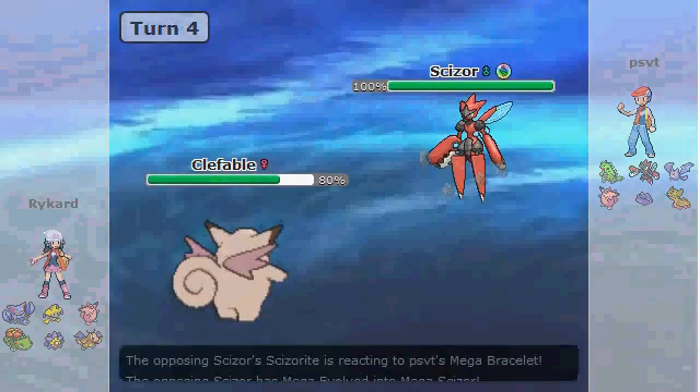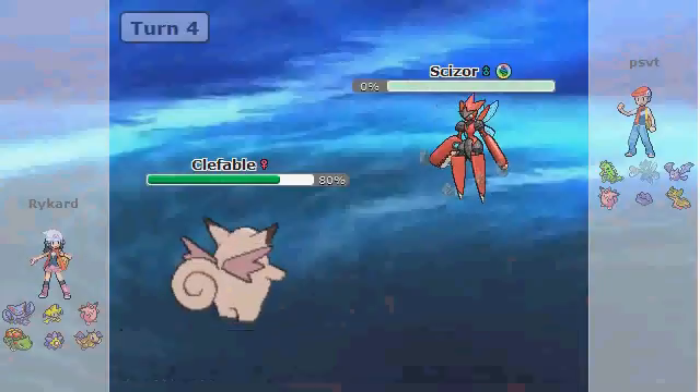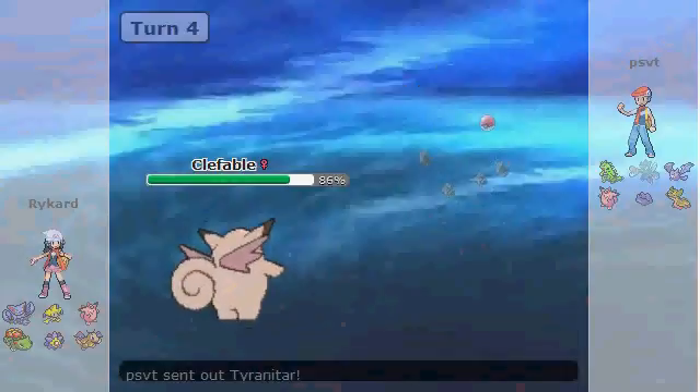Now my opponent brings in Scizor, and knowing that I can live a Bolt Punch from this range, I see this as a great opportunity. I pack the Fire Blast on Clefable for this reason, and it one-shots it, which I actually wasn't expecting.